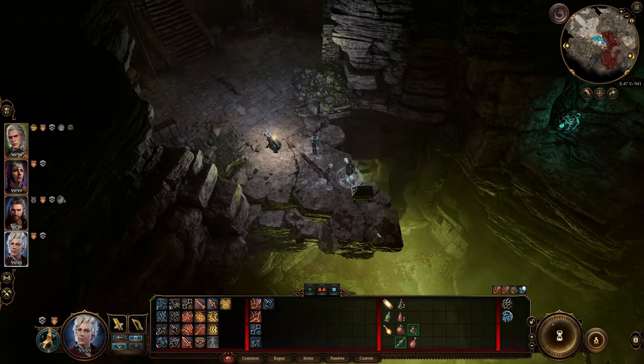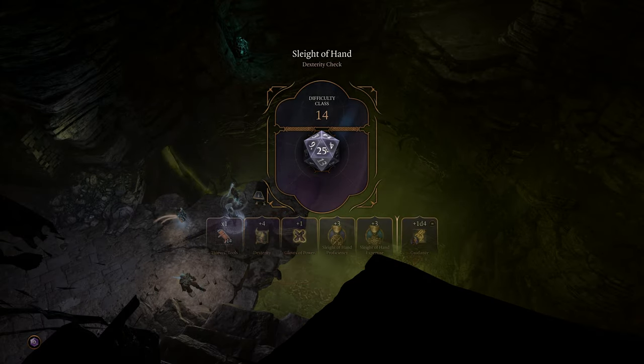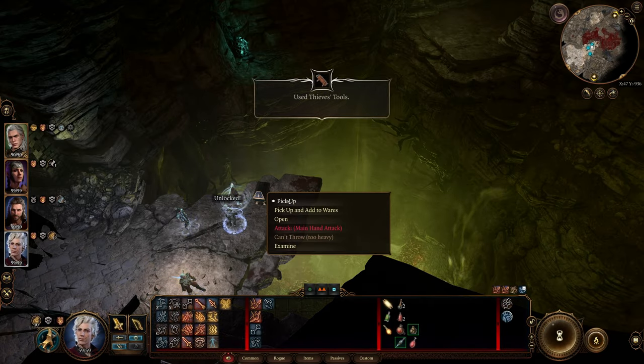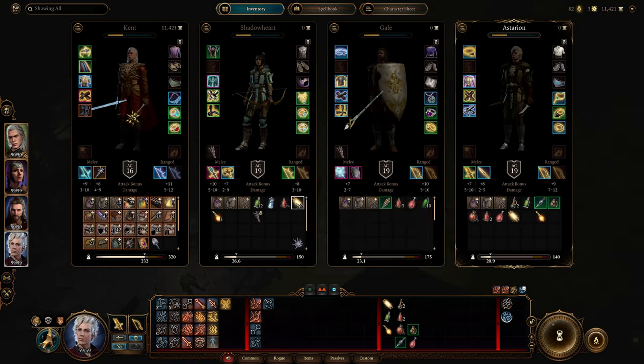Astarion, lockpick that. Easy. Nice. Woo! Plus Melter's cloak — whenever a creature deals melee damage to the wearer, the creature takes 1d4. Of course this is going to be gilded. Astarion, come on.